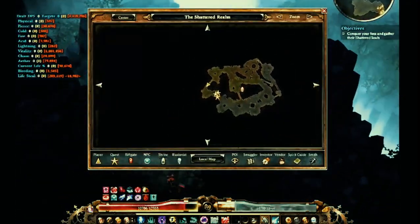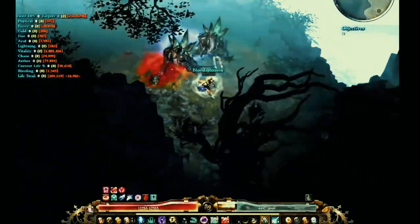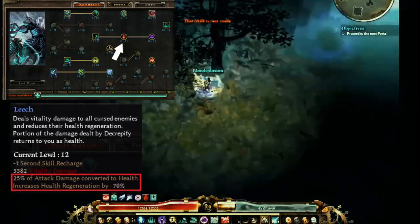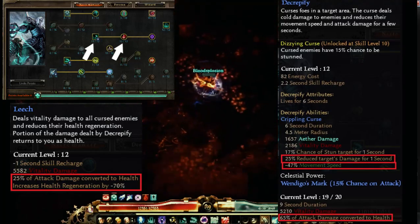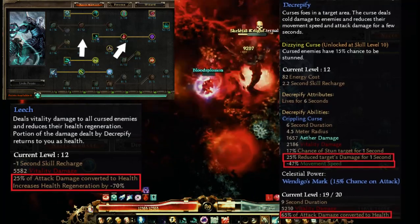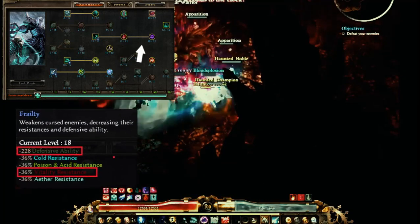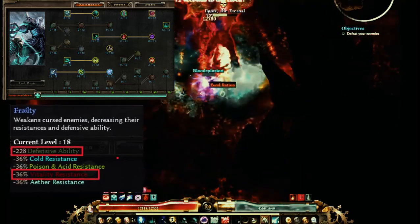The highest damage I've dealt in one hit was 400k. The minus one second skill recharge on Leech gives a 1.1 second recharge. It slows them down a bunch and has a 15% chance to stun. It also reduces enemy damage, which is important especially if you're fighting big bosses. The main thing here is reducing the enemy's health regen — if we have a regenerator, this is key. And then Frailty, which reduces their defensive ability by a heavy chunk.